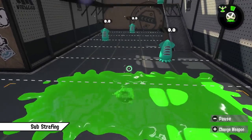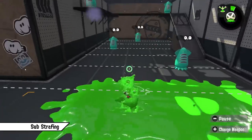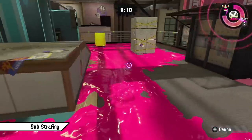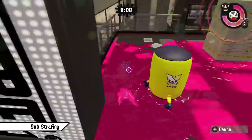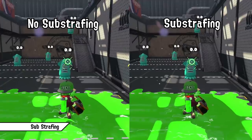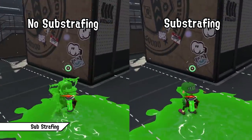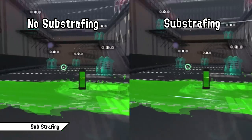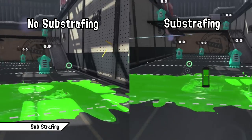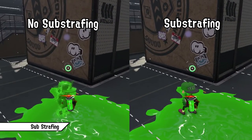Let's start with the most important and obvious one, which I'm sure most of you have heard of before: substraving. Substraving is the movement technique you want to implement into your gameplay the most. It basically allows you to cancel your momentum at any given time into an opposite direction. Just compare those two clips here — the left one is without substraving and the right one is with substraving. You can see without substraving you carry a bit of momentum before turning around the opposite way, while with substraving you stop immediately and can face any direction immediately afterwards.